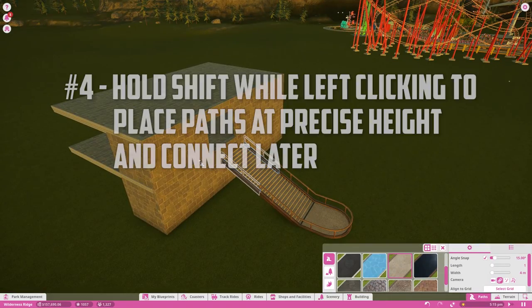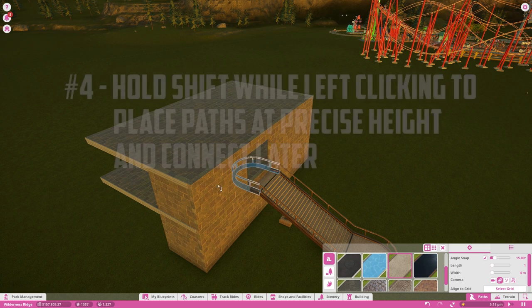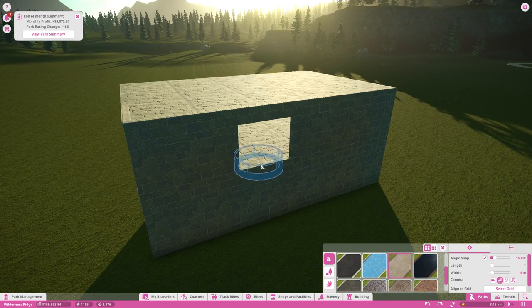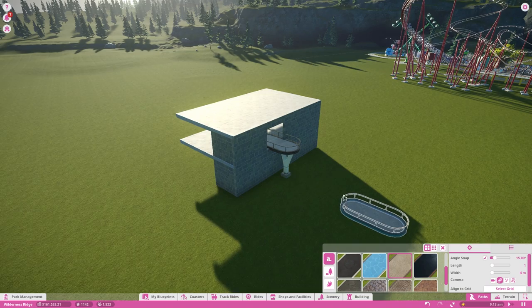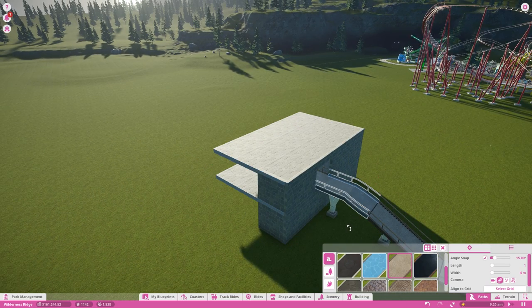Left-clicking and dragging while building out a path will only allow you to raise or lower your path to a snapped location. However, if you build a new path away from it, you can hold shift while left-clicking to place a precise height, and then you can connect the two paths together.